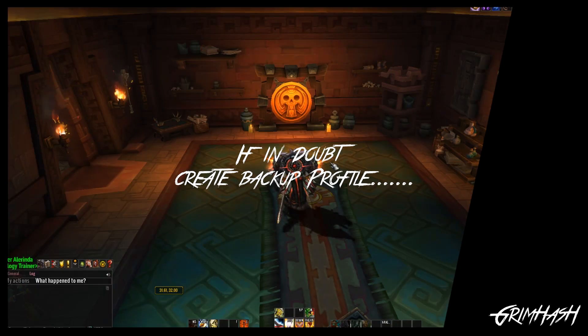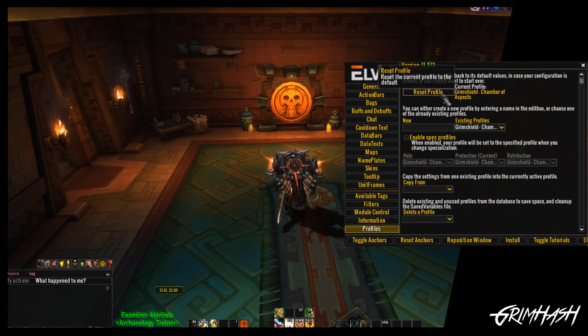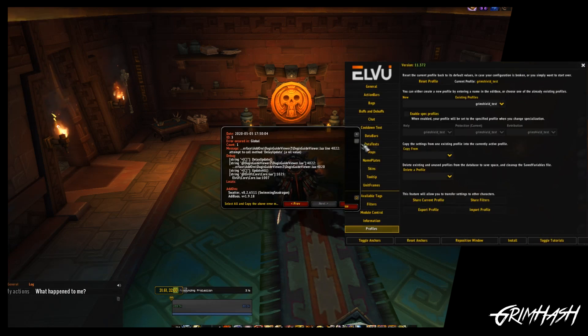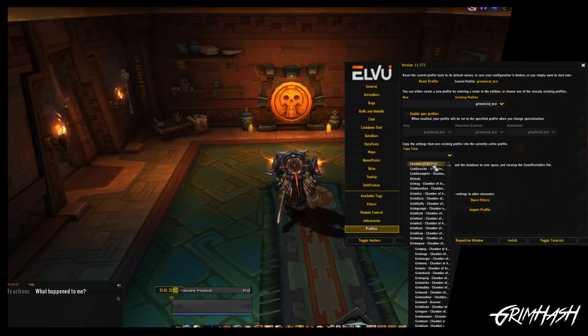And that is it, ladies and gentlemen — a nice, simple look at how to manipulate your action bars in various ways: using global fade, using mouse over, using the alpha, whatever else. We haven't gone too crazy — it's just a quick look. If you're going to play about with this yourself and you're not entirely confident, and you've spent ages making that crisp UI, just drop into your LVUI, go to profiles, go to copy from, copy your current profile, and save it as something else. Then you can play about to your heart's content without worrying about overwriting all your hard work.